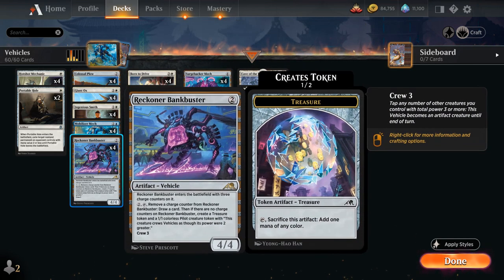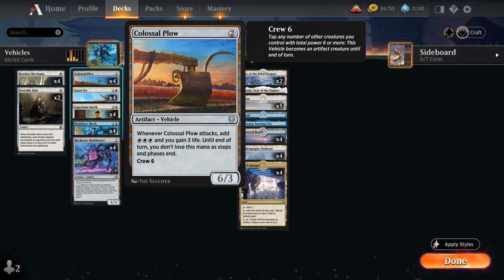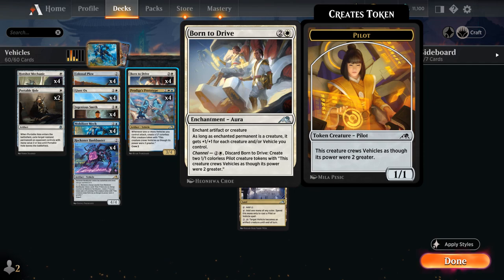We also have the full playset of Reckoner Bankbuster, a 4/4 with crew 3 that enters with 3 charge counters. You can pay 2 mana, tap it, remove a charge counter to draw a card — a nice card draw engine in grindier matchups. Once we remove the final charge counter, we get a treasure token and a 1/1 colorless pilot creature token that can crew vehicles as though its power were 2 greater, satisfying crew 3. Two of those tokens together can crew a Colossal Plow, and we can make 2 tokens by channeling Born to Drive.